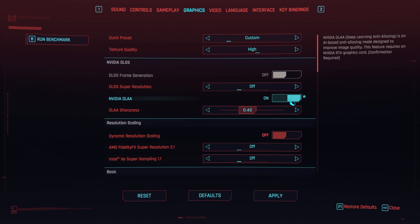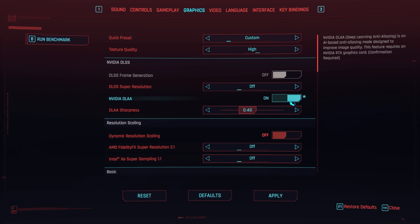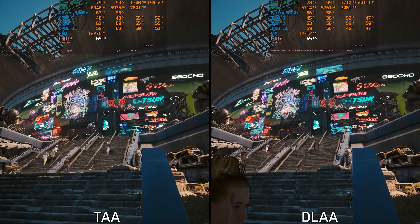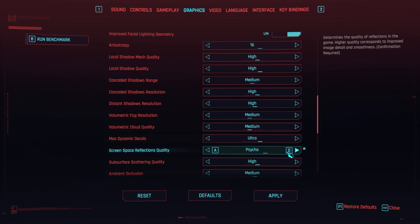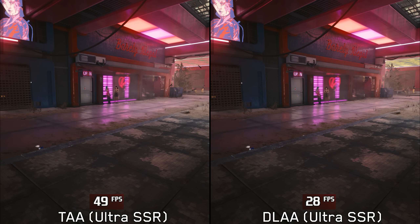Moving on to image quality — nothing really changed compared to previous versions. TAA still has a ton of ghosting, and using DLAA can clear this problem and provide a much cleaner image at native resolution. Performance-wise, enabling DLAA costs around 8%. However, when using Ultra or Psycho screen space reflections, enabling DLAA can cost up to 48%, which is significant. Therefore, if you want to enable DLAA, I recommend using High or lower options for screen space reflections.